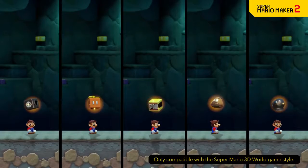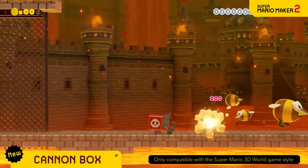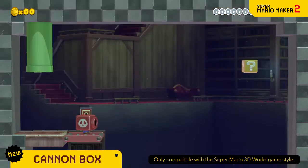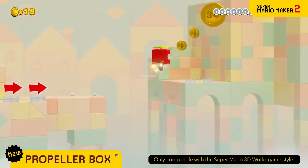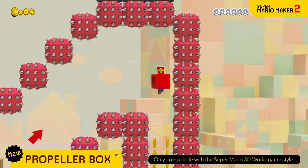A few slightly weird wearables also make an appearance. The Cannon Box lets you fire cannonballs from your face! Charge up for long-range shots. Raise your elevation up to three times higher than usual by jumping with the Propeller Box — you can rush back down, too.